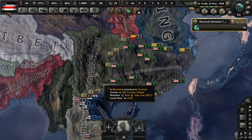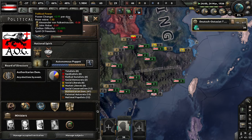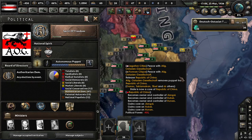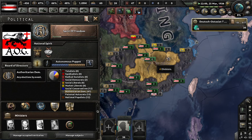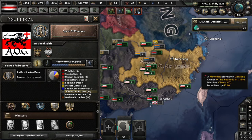You take those events that I just showed you, and now we've got to wait and hope and pray they get worse. Here we go — this event will occur, and you'll suddenly end up with a big fat revolt in the middle of China. Have fun with this, because this is about to get a lot worse.